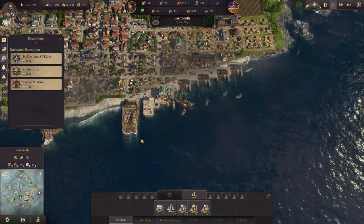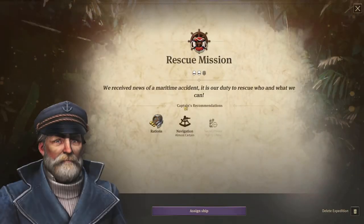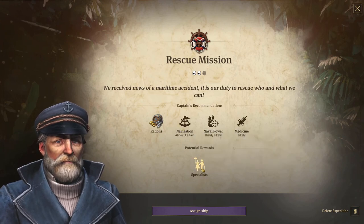And we have one thing for the botanical garden. So let's see - Madison Naval Power Navigation. We will get a specialist.